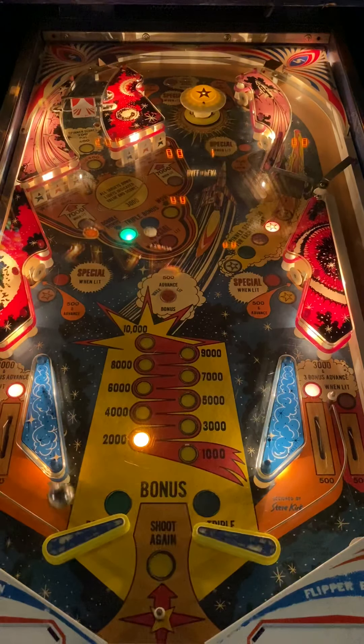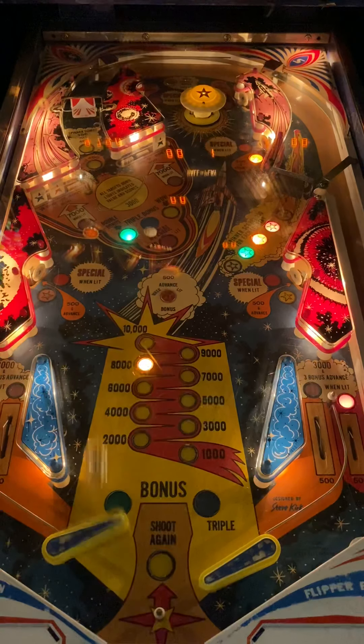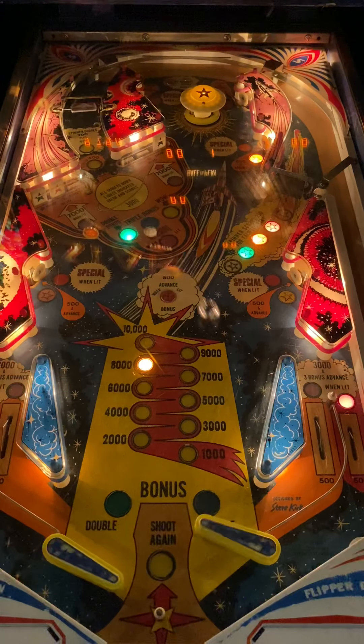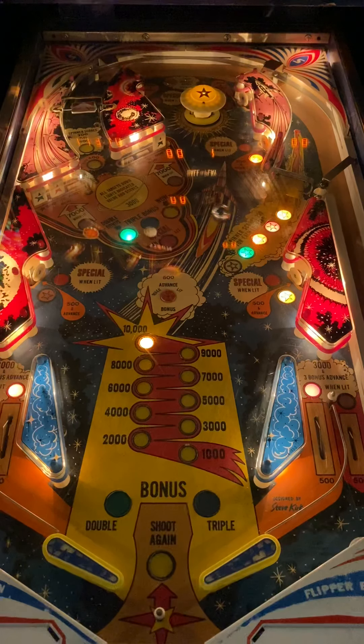First things first, overview of Stars. Flipper gap is not too bad on this thing. Has a stop peg to the back. Traditional layout: left in-lane, right in-lane, right exit lane, left exit lane. Slings to the center. Targets which are special when lit — 500 in advance on both sides. Drop targets to the left side which score 7,000 when lit. You have a spinner with a lane that goes around your pop bumper to the top right. Drop targets to the center, pop bumper to the back with a target to the right of that pop bumper. And the lane that goes all the way around to the top again to the right, which says spinner scores 200, and it's lit up in different colors for the stars.